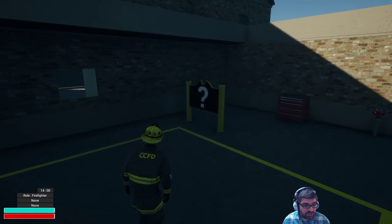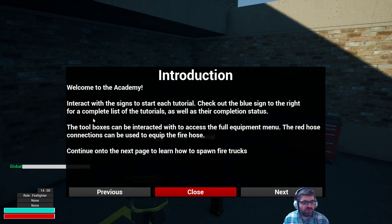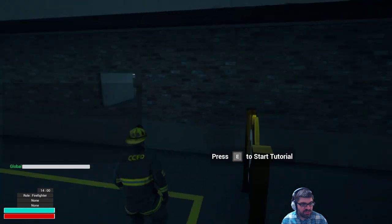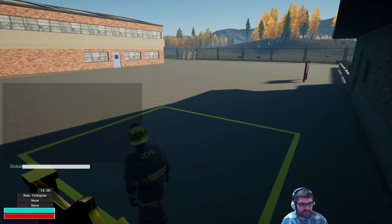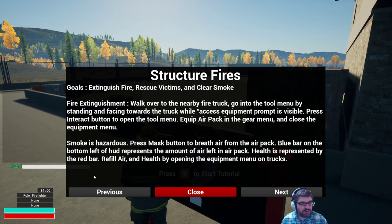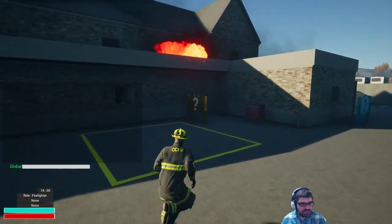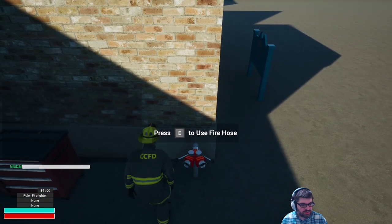There's a question mark — do I have a flashlight at least? E to start. Interact with the signs to start each tutorial. Check out the blue sign to the right for a complete list of tutorials and their completion status. The toolboxes can be interacted with to access the full equipment menu. The red hose connections can be used to equip the fire hose. Structure fires — goals: extinguish fire, rescue victim in clear smoke. Walk over to the nearby fire truck. I don't see a fire truck anywhere. I wonder if I'm supposed to do something else first. Press E to use the fire hose — nothing's happening.